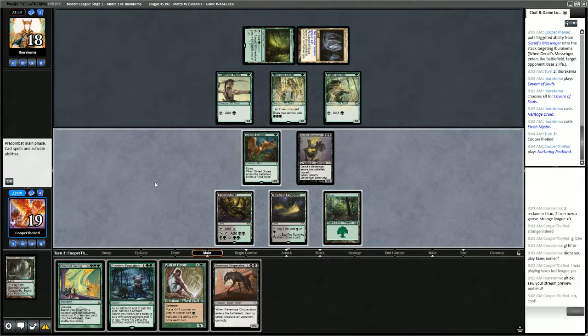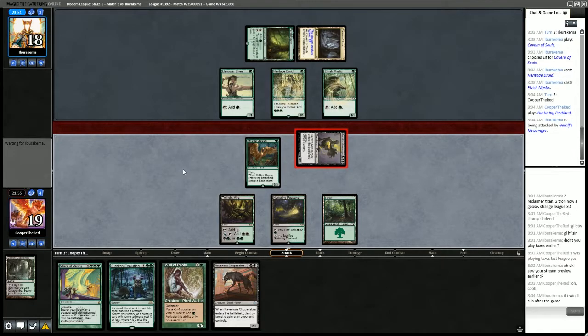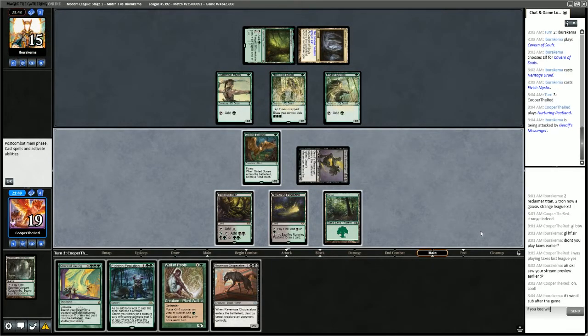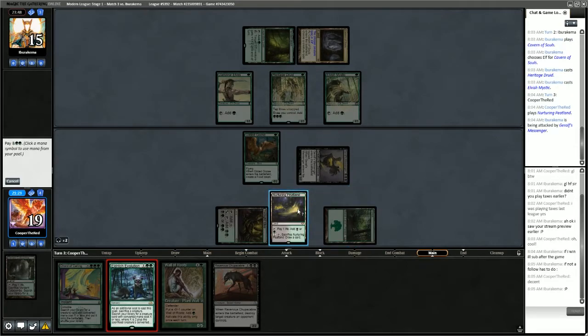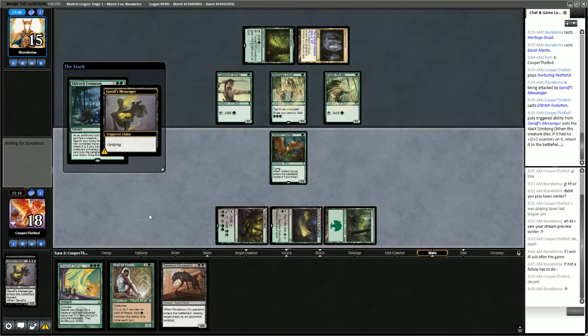We probably want to attack first — they're not actually going to block Garruk's Messenger with two of their Elves, and if they did, we're fine with that. So let's attack. Then we evolve the Messenger — it comes back, we go get Yawgmoth, and kill their Heritage Druid. First off, we're going to want to reset Garruk's Messenger — then we'll kill Heritage Druid.